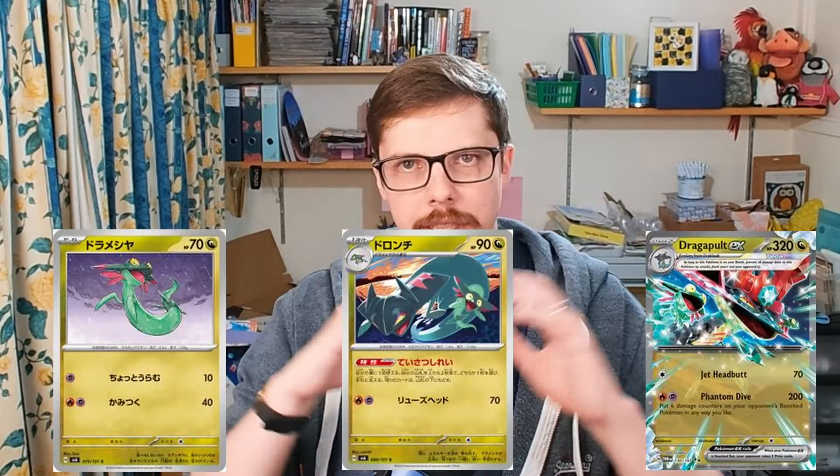Tatsugiri in particular is one of the most sought-after cards, and there are some very playable cards in this set — especially the Dragapult evolution line. If you've been keeping up with the competitive scene in Japan, that is absolutely amazing, and it will affect competitive play. As a set goes, absolutely amazing.